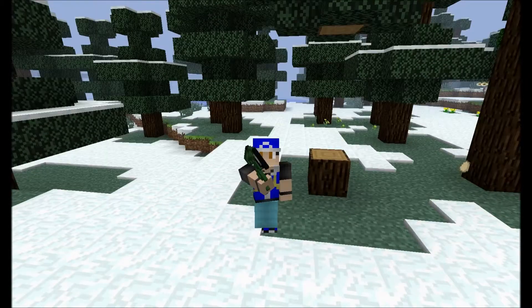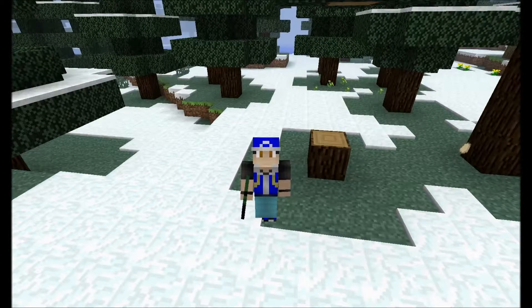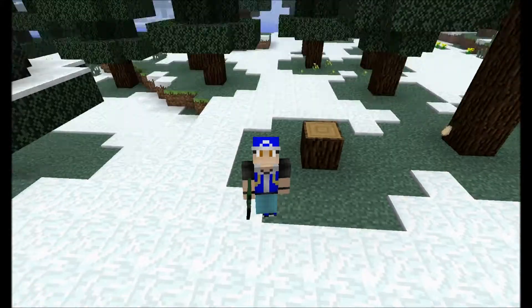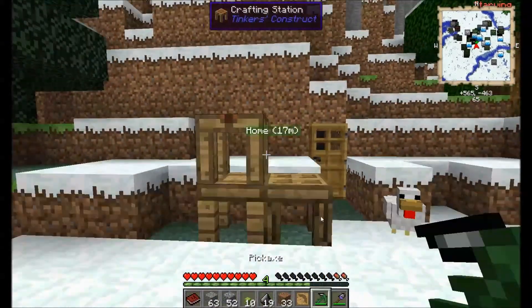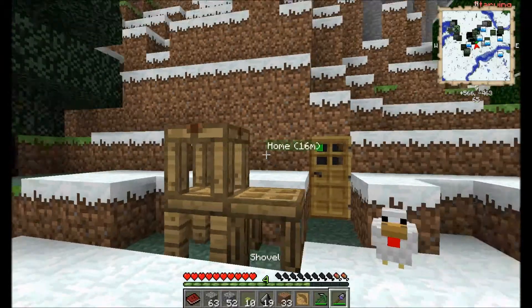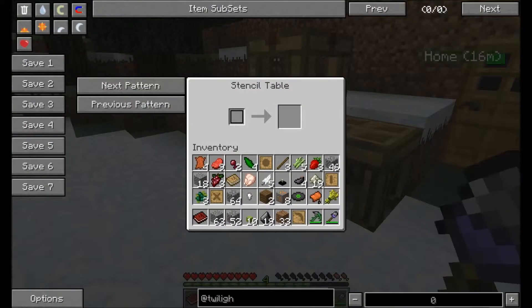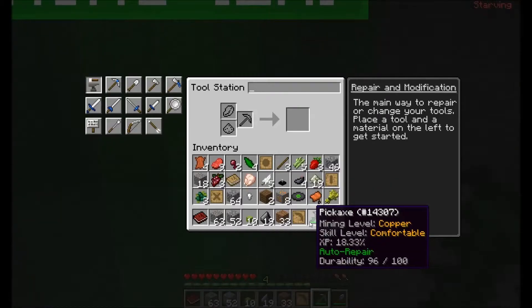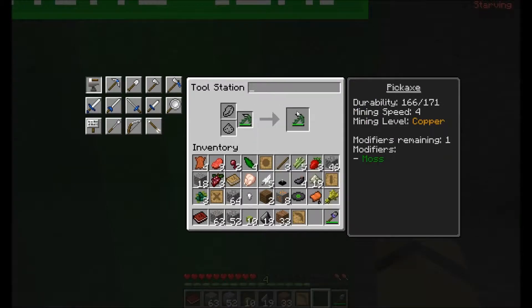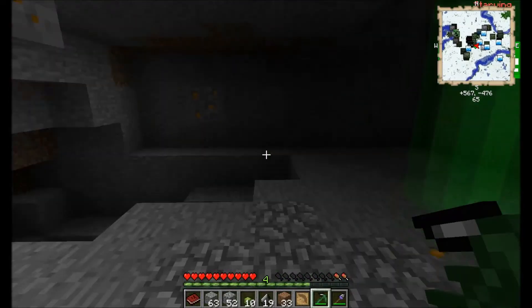Hey guys, ZMF4TV here, and welcome back to part 2 of the Magic Farm Pack 2 Let's Play. So as I said, I leveled up my pickaxe and my shovel one. So if we go over here and check, on my pickaxe I got one modifier, one moss. My shovel, I got one reinforced and one modifier. So I got pretty good stuff.